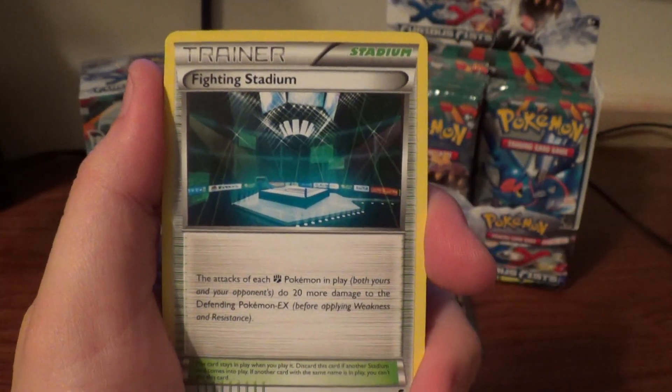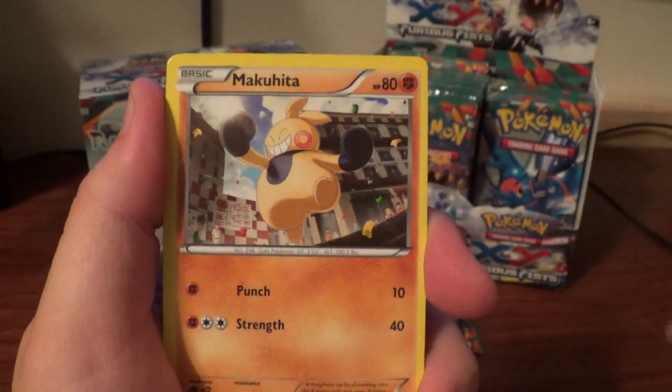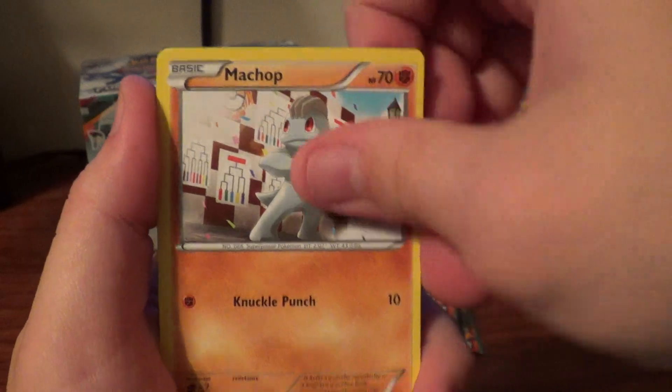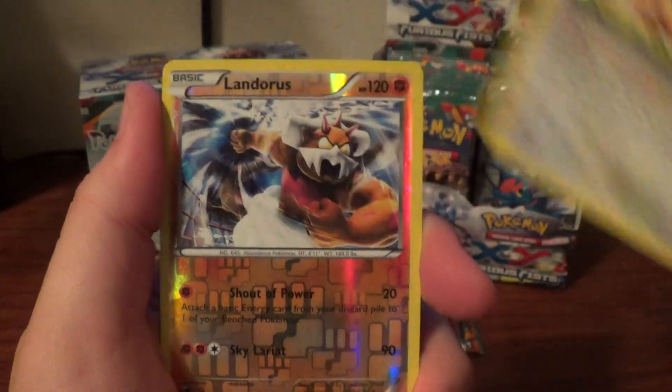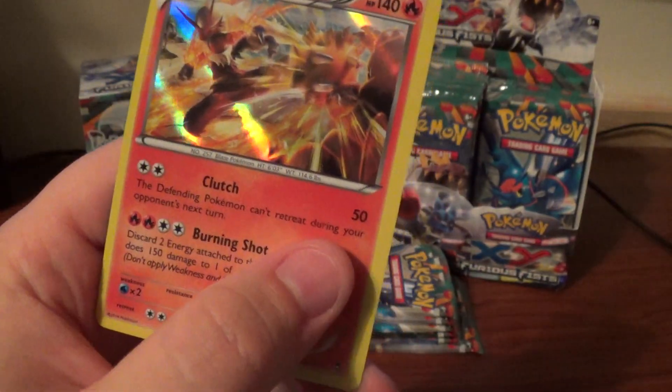Watchhog, Fighting Stadium, Pancham, Hawlucha, Makuhita, Machop, Clauncher, Eevee, Reverse Landorus, another Rare, and a Hollow Blaziken. Very nice.